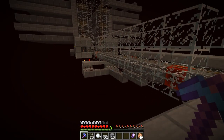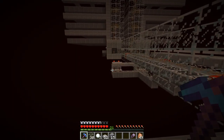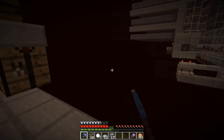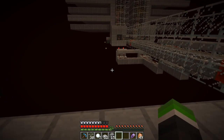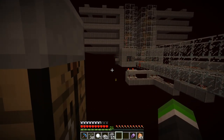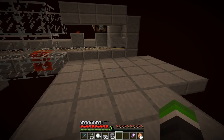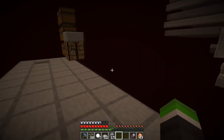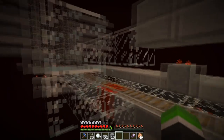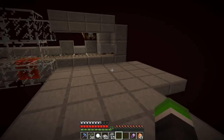Basically that's our farm done. The next thing we need to do is the bottom floor of this farm and connect it to an item sorter, make some storage, and of course some overflow protection. I think the bottom floor we are going to do in the next episode because I spent a lot of time gathering resources and making this. I'll be AFK here for a few days to generate some XP and do some enchanting.